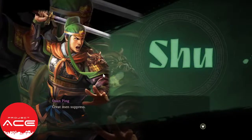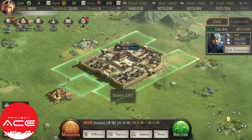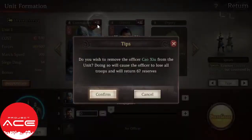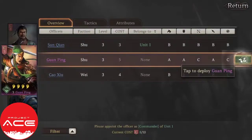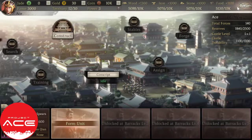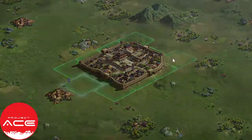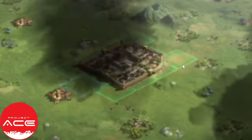We got Guanping on our side — that's going to be our first four-star general. He's pretty good even for a four-star unit. Even up to now I'm still using him. Zhuge Liang already gave his advice, but even though he's not there anymore, you can still just follow the mission.